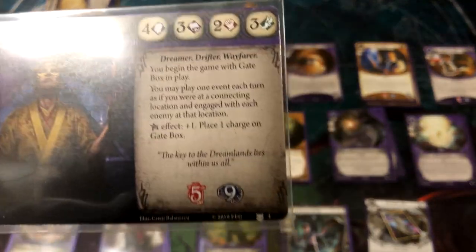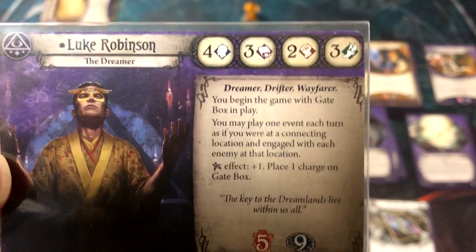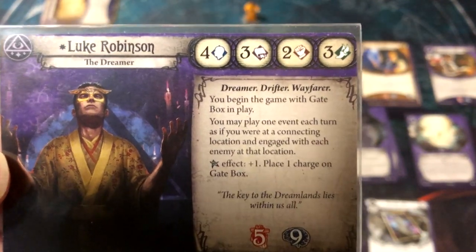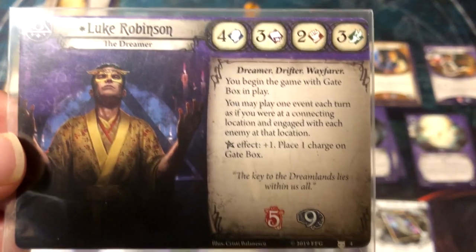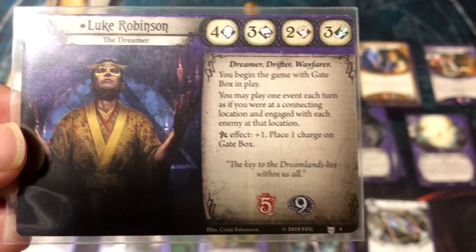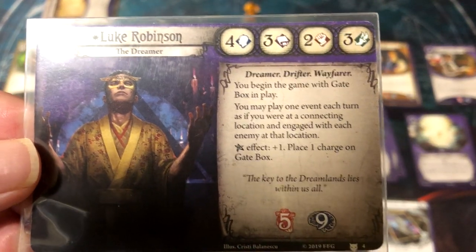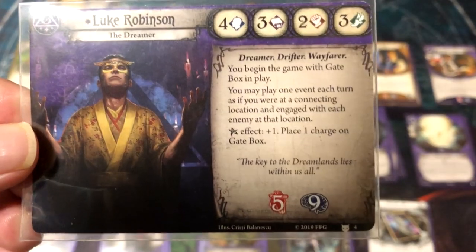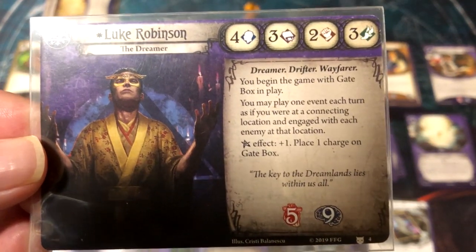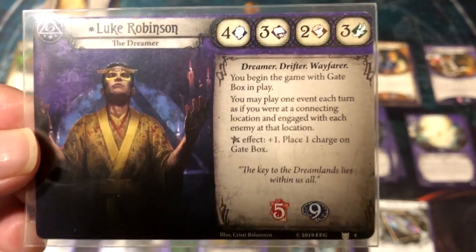Luke is the Dreamer. His stats are four Willpower — very good for a Mystic — three Intellect, two Fight, three Agility. He's a Mystic with Seeker as his off class. His special action is that he begins the game with Gate Box in play, and he may play one event each turn as if he were at a connecting location, engaging with each enemy there. I've never seen the community so confused over rules — the term 'as if' isn't well-defined in the game rules, so there are a lot of contested interactions.